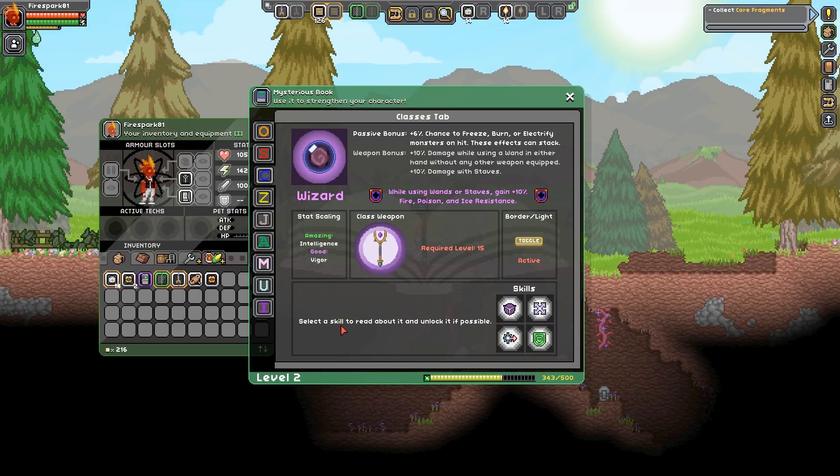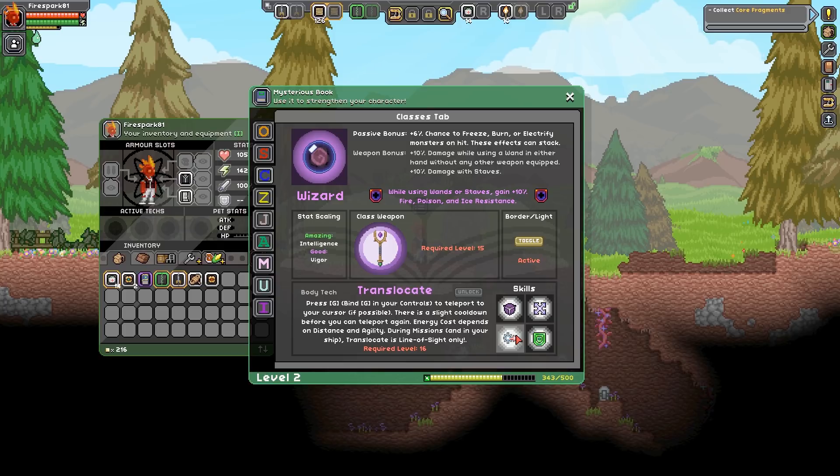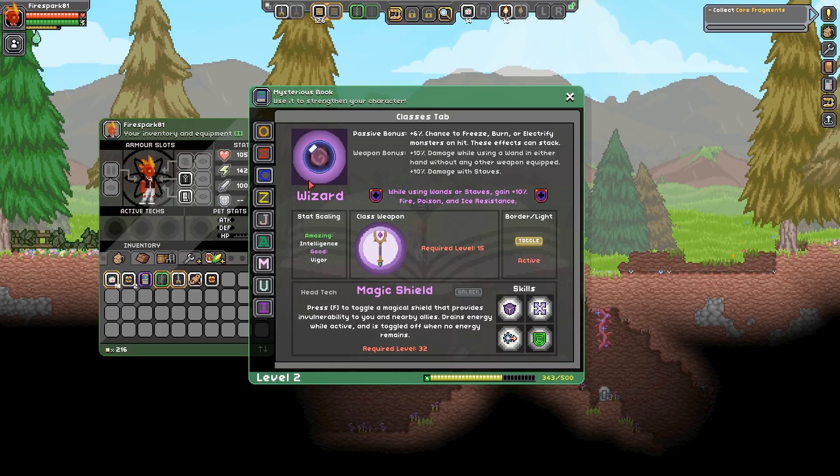Different skills you can select and unlock. There's the Gravity Sphere - you regen slightly and are affected by low gravity. You can create a barrier that pushes enemies away. Hover - press space while in the air to hover towards your cursor, that's really cool but we need to be level eight for that. Translocate - press G to teleport to your cursor if possible, that's amazing. And we have the Magic Shield.